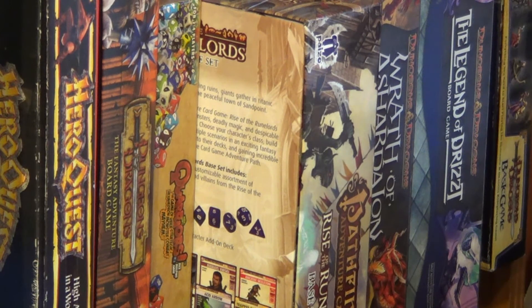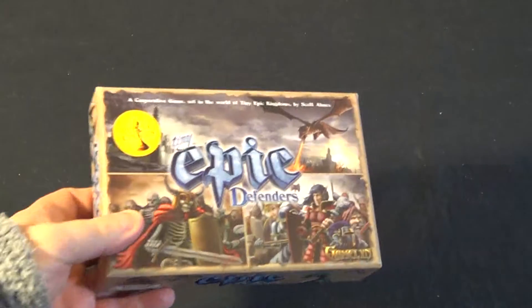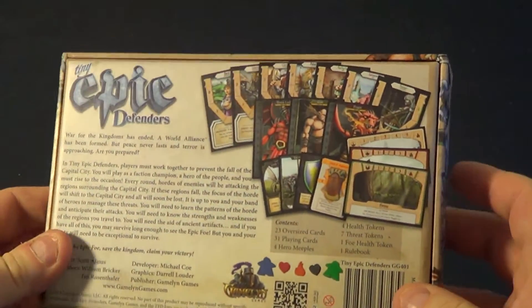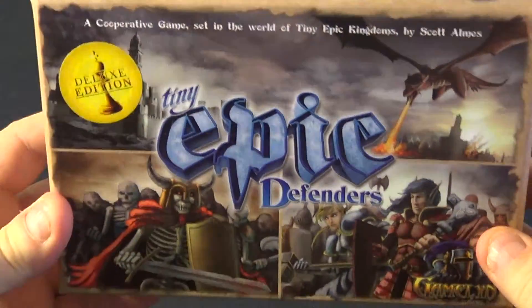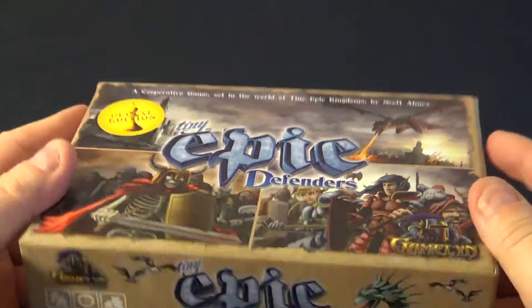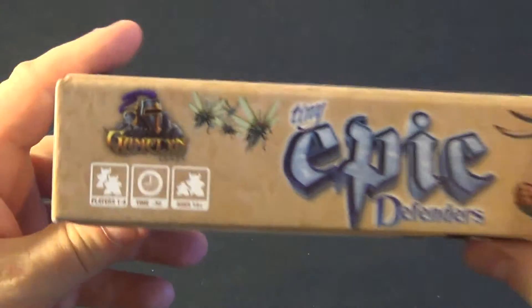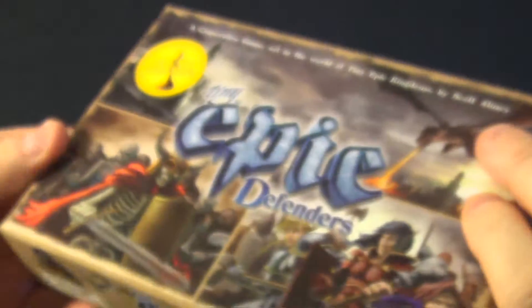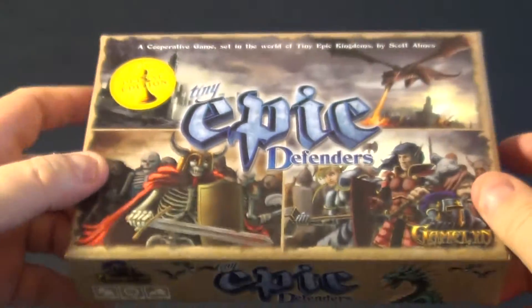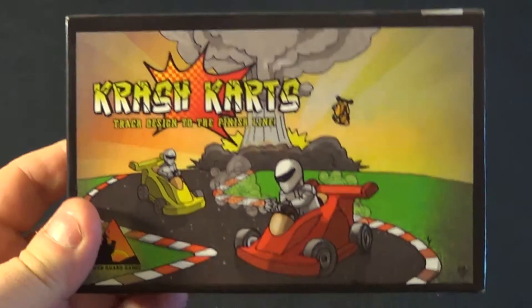So let's take a look at these five games. First, we have Tiny Epic Defenders. I did an unboxing of this not too long ago. You are defending the capital city from the hordes of monsters and trying to not let the capital city fall. It's a cooperative game for one to four players, about half an hour or so to play. It's quite a good game — that is the first of our five games.